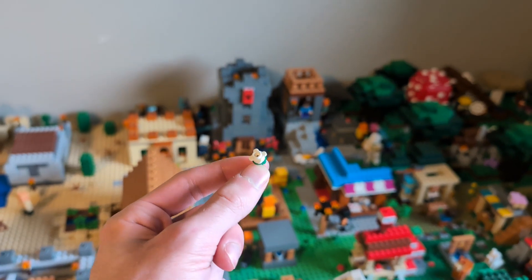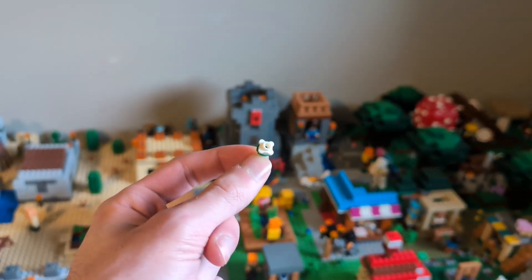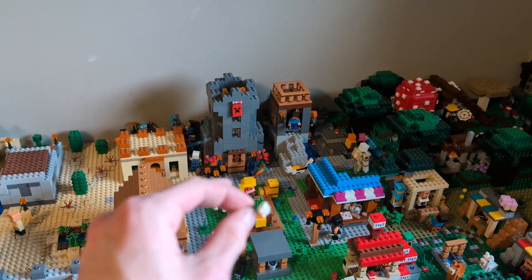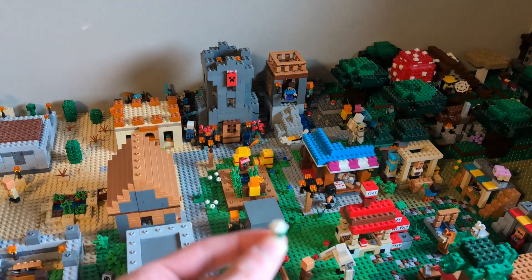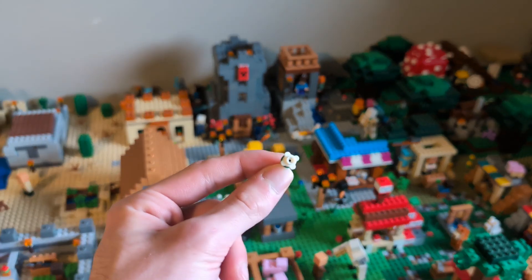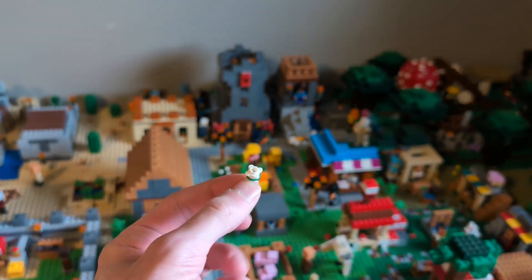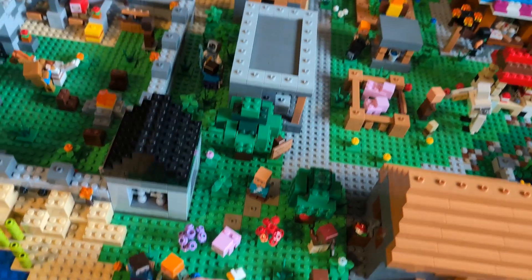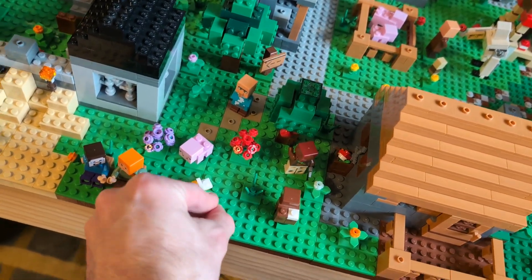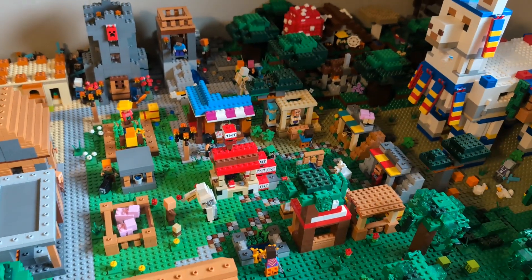They showed up in like six Belleville sets and then never showed up again for about 15 years until the Waterfall Base in 2017, which — including extra pieces — came with three of them. Because I got that set, I have three of these flower pieces, and now they've totally discontinued this piece in white and all other colors. So yeah, that'll get you a good few dollars on Bricklink despite how you'd think it'd be fairly common.